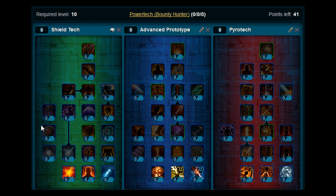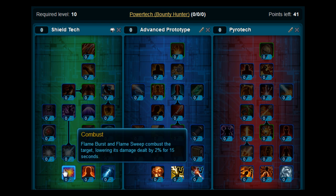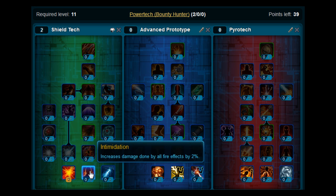This build is for the Bounty Hunter on the Powertech Advanced class. At level 10 each level you'll get a point. So for levels 10 and 11, put two points on Combust. Then at levels 12, 13, and 14, you want to put the points on Intimidation — three points on there.